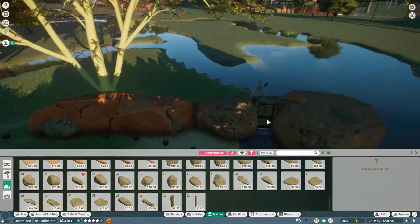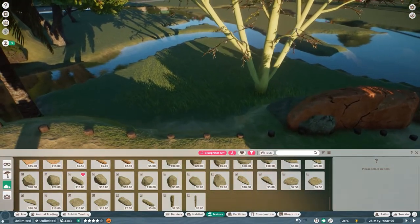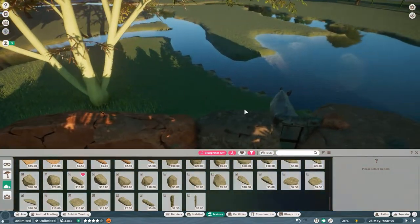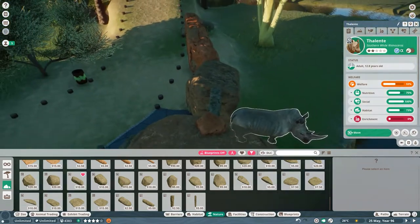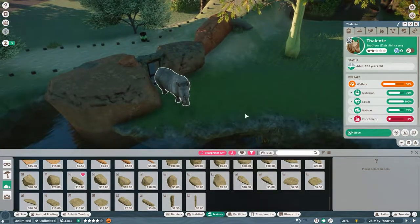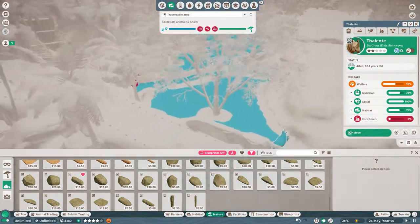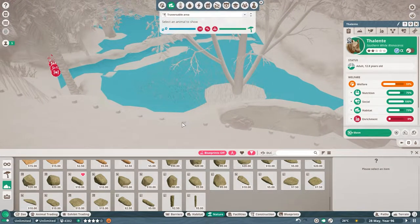Let's see if I've covered that area. I have an idea — thinking about building a little see-through thing right there. Hit play, heat map, let's readjust that. All right, I've solved the escape problem right there, but I do need to go over there and fix that one too.